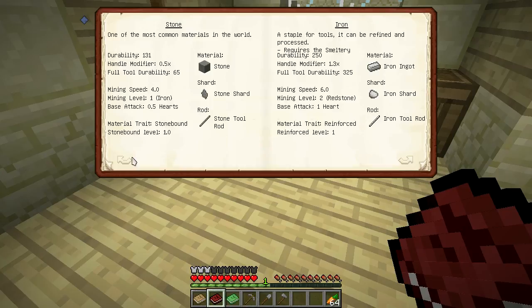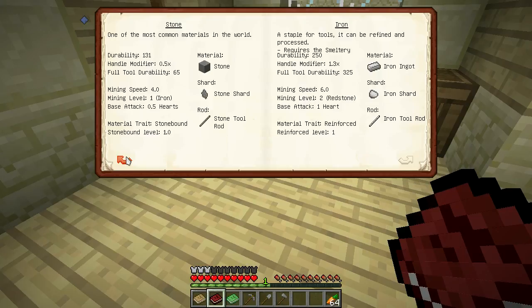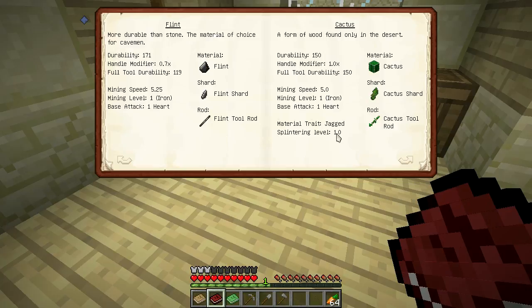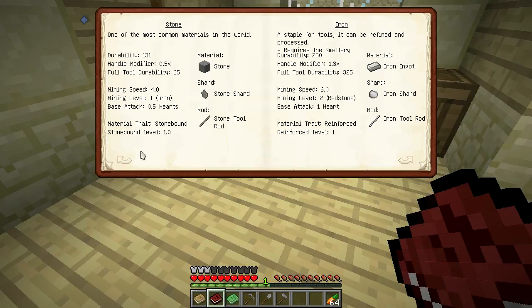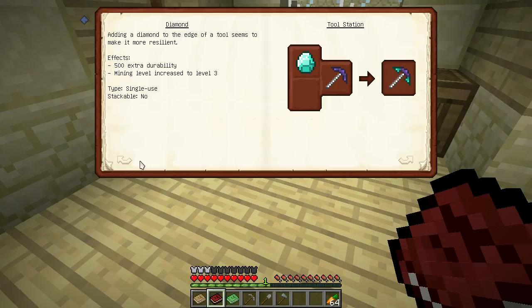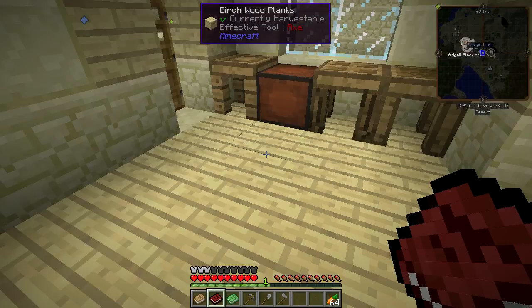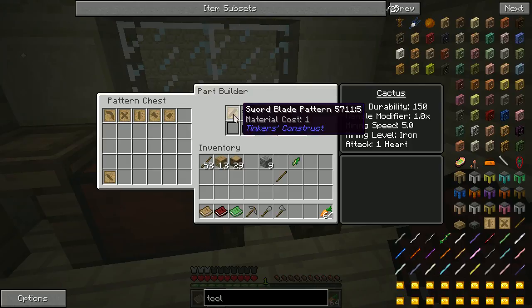We don't want to add a Stonebound trait, which we get from Stone. We do want the Jagged trait, which you can get from Cactus. Looking at the base attack — Cactus is one heart versus Stone which is half a heart, so that's better. Actually, Cactus is the same as Flint. I was going to make the sword out of Flint, but we are in a desert so there's plenty of Cactus. So I'll go ahead and make the sword out of Cactus.